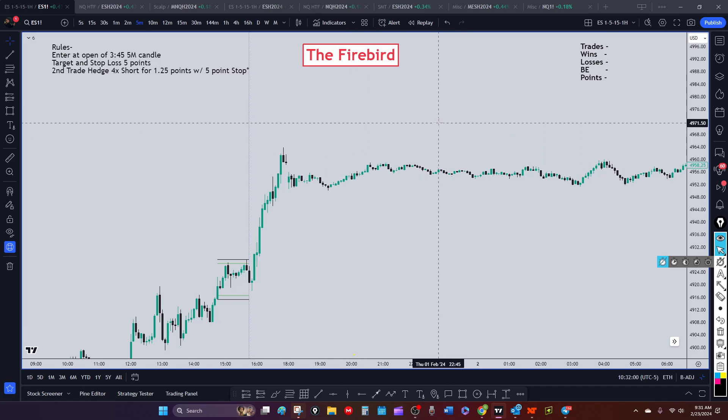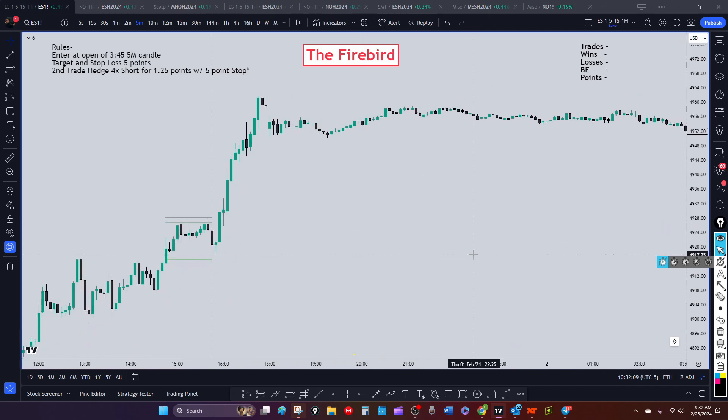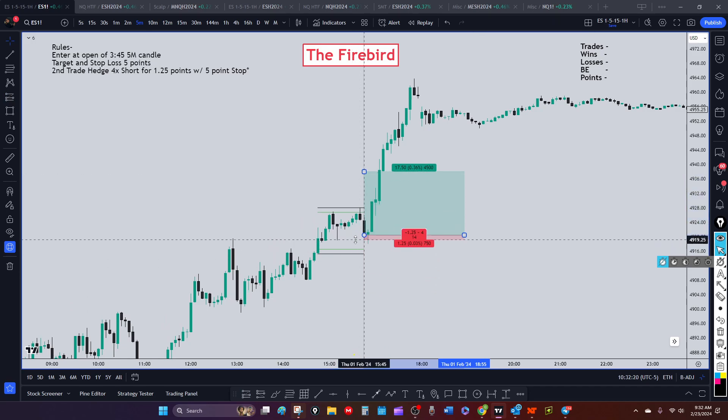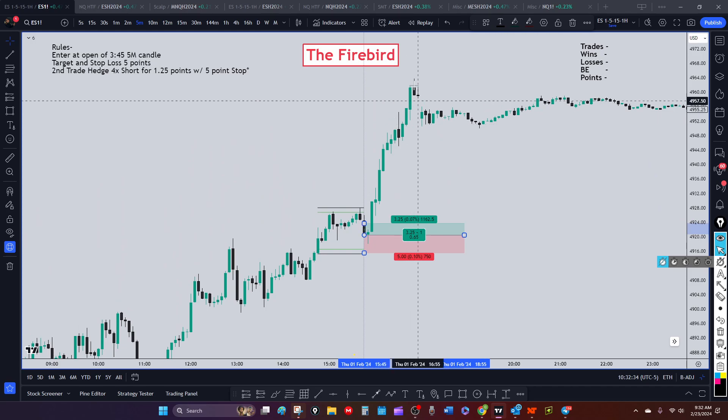I've got an indicator that takes me right up to the 3:45 candle, which is where I take my entry. When I say it's mechanical, I mean it's mechanical. I'm buying as soon as this candle starts - at the open of this candle I'm looking for five points. This one, obviously, a five-point stop would have been right there and a five-point target was easily achieved.